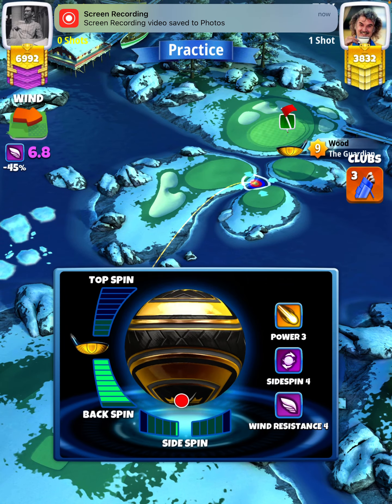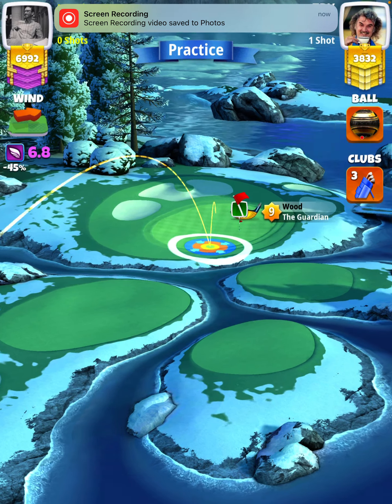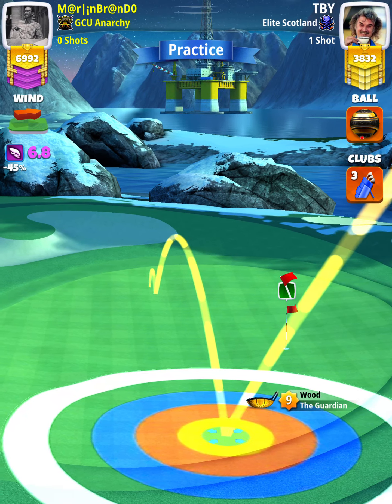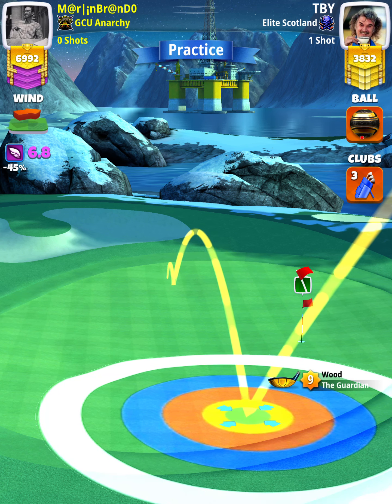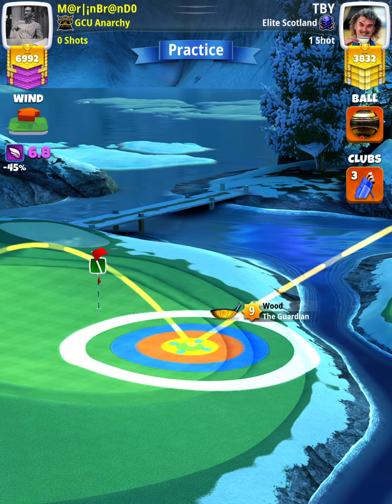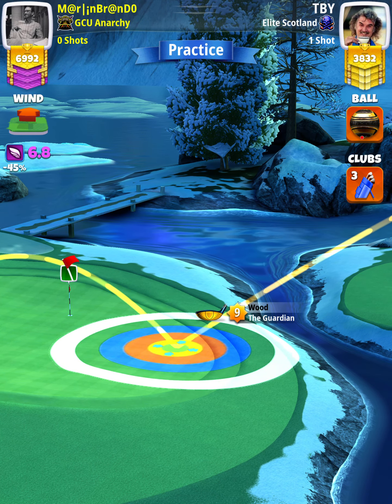We want wind to be somewhere between 6.5 and 8.0 miles per hour. We're going to apply max backspin with one left spin. Then looking at our second bounce, we want to position ourselves so that the ball guide — the second bounce of our ball guide — is centered in the third light green grid left of the hole, and it will be four grid lines from the back of the green.